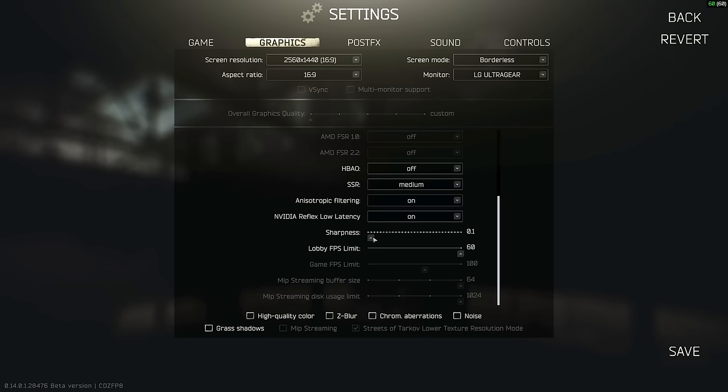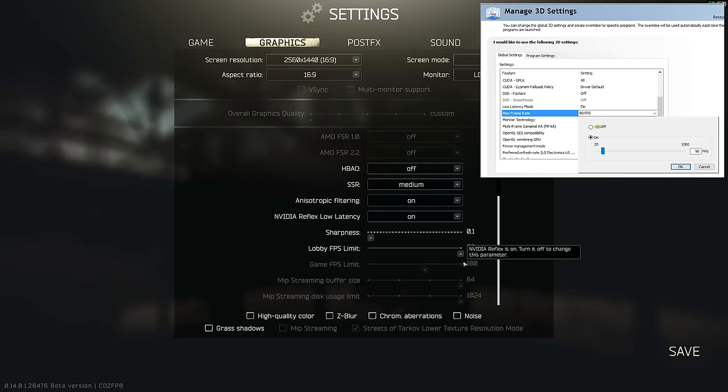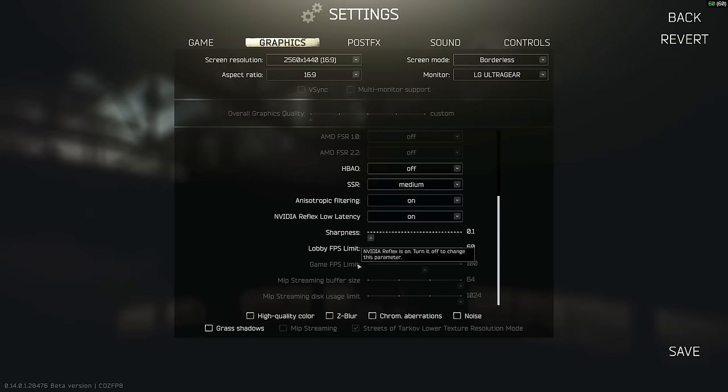Sharpness I have at 0.1 - the lowest value bar zero - because I have my sharpness controlled by post effects. I don't have it at 0.0 because historically there was a bug where everything went funny at that value, so I have it at 0.1 to avoid that. For FPS limits, if you have Reflex on you can't change the game FPS limit directly, but I change it within NVIDIA Control Panel. I have it set globally so I don't blow up my graphics card while streaming - something like 90 FPS means I never have issues with OBS on Streets, Lighthouse, or the new Shoreline.